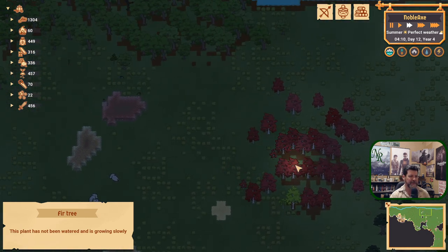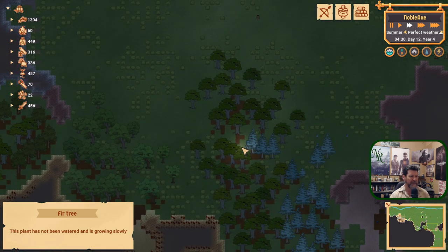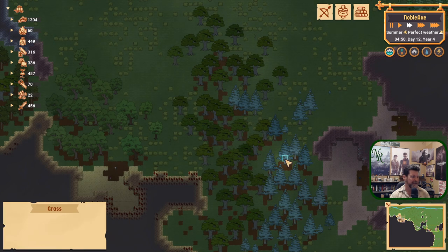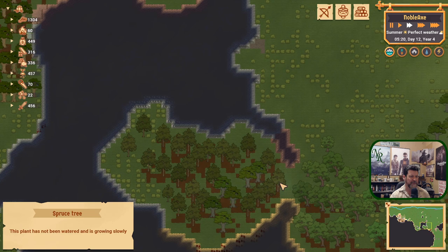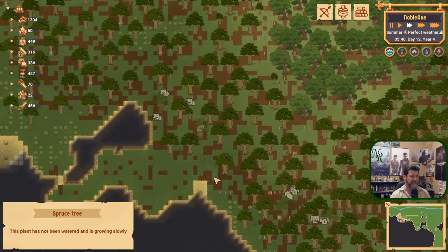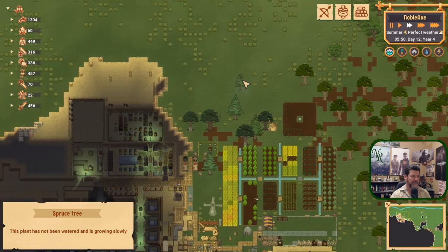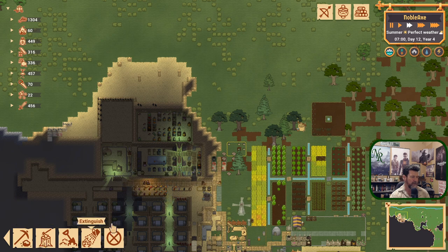We have a bunch of these guys — that looks like spruce. If you ever see that think of a blue spruce. That is the only fir on the map right here so we need to let it grow, make babies, and get a little fir production going. Though I could take one out just to help.